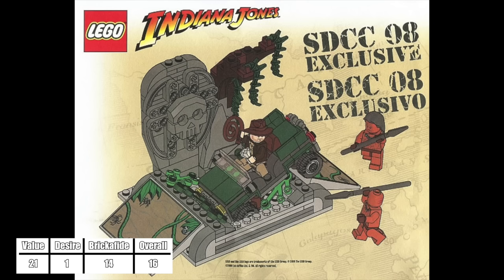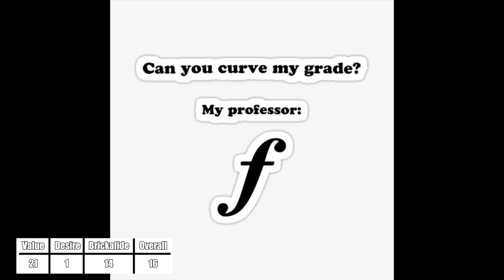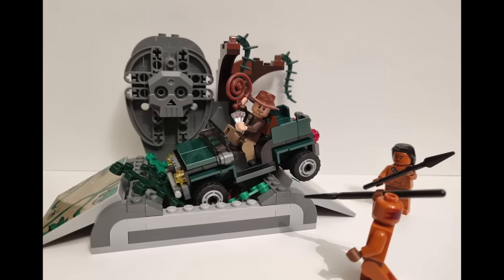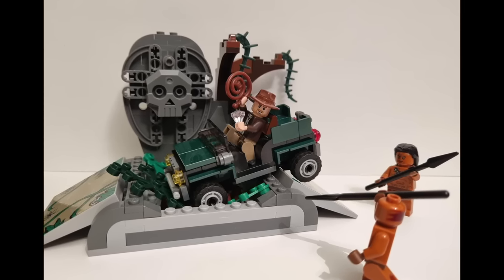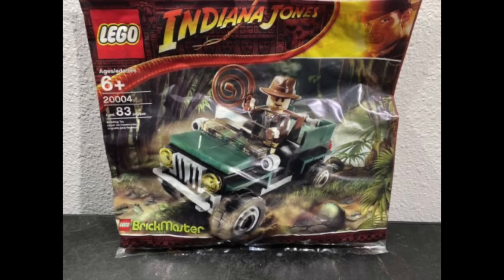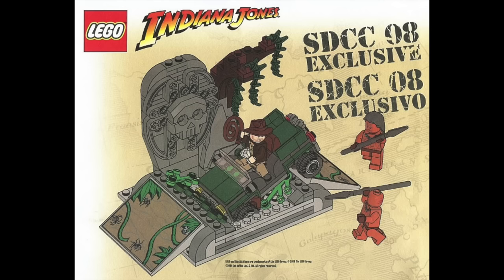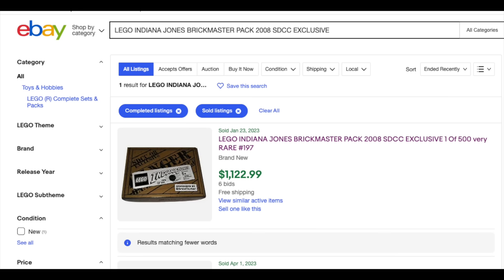At number 16 we have the San Diego Comic Con exclusive. This set absolutely blew the grading curve on the desirability scale at a 2000% value increase — that's 20 times the original $50 price. However, its original value wasn't great, being very expensive for the time at $50. From what I can tell it is very similar if not the same exact build as the Brickmaster Jeep we saw earlier, and the additional two Ooga Warriors weren't even exclusive. But that's just a San Diego Comic Con set for you. It's a pretty satisfying looking little build, but I ain't paying a grand for this.